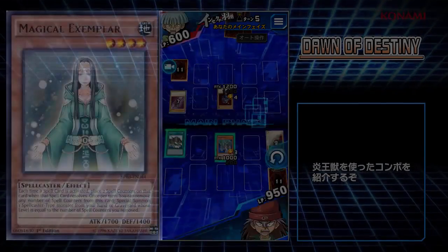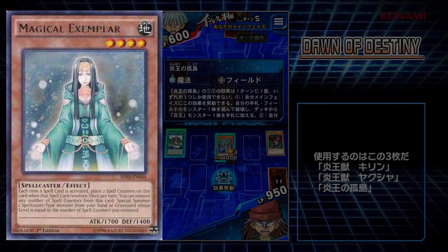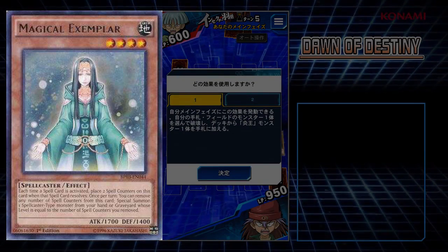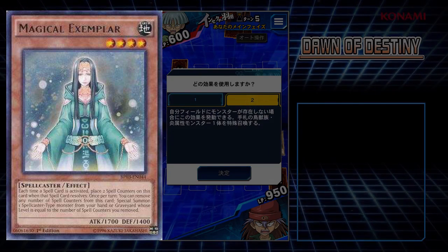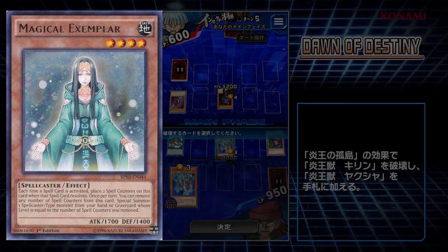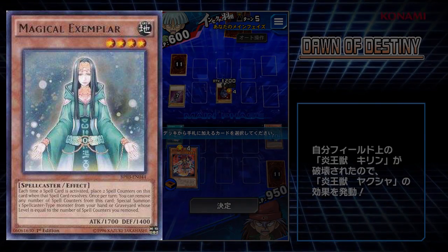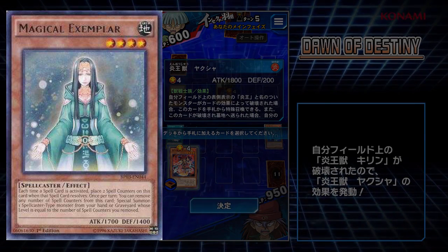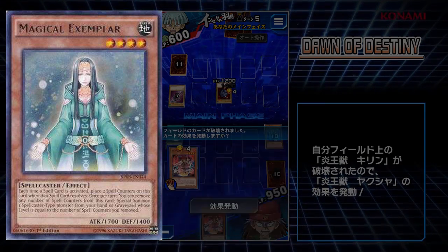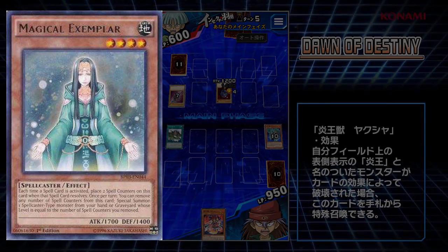Next, we have Magical Exemplar, a spellcaster-type card — more spellcasters to support, which is great. Each time a spell card is activated, place two spell counters on this card when that spell card resolves. Once per turn, you can remove any number of spell counters from this card to special summon one spellcaster-type monster from your hand or graveyard whose level equals the number of counters you removed. Spellcounter decks are getting a huge buff. We got a buff in the most recent booster set with cards like Endymion and Magical City, and this card really helps to further that archetype. It's going to be a huge staple for spellcaster decks, especially since it's also a 1700 attack beater — combos really well with the spellcaster cards we already have.